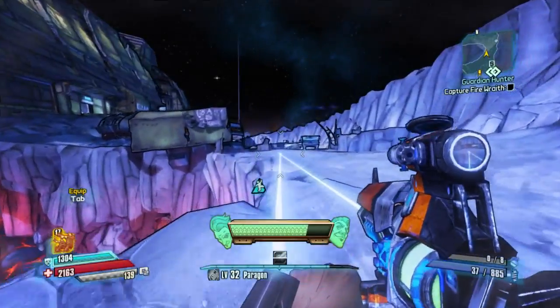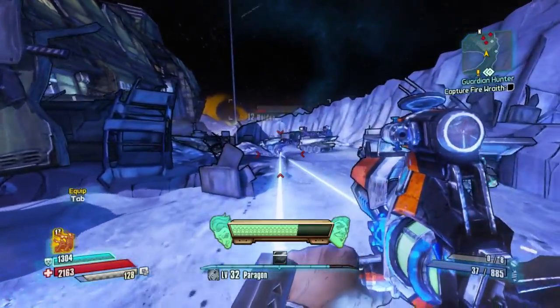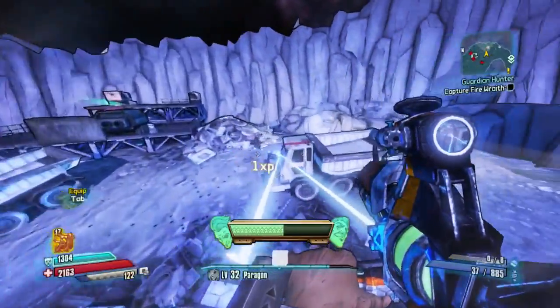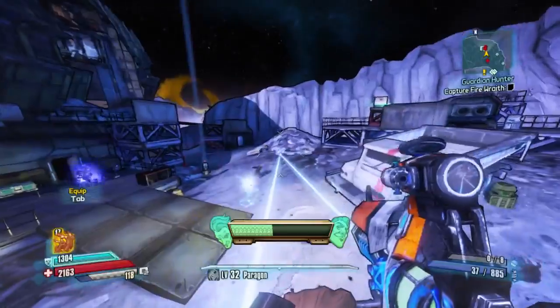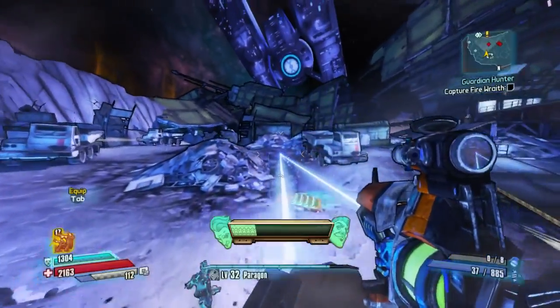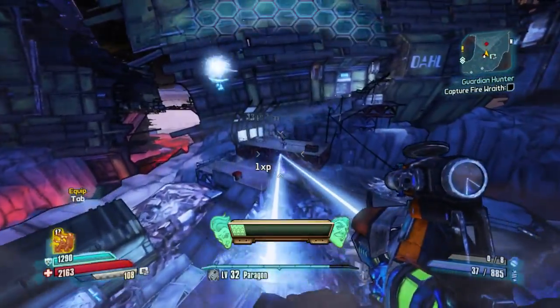Hey everybody, Baro here back inside Borderlands: The Pre-Sequel, and today I've got an interesting little video on how you can get infinite wrist laser. As you may not be aware, Handsome Jack has a skill called Merger which allows you to fire off his two wrist lasers for some pretty decent damage. These guys are level 13 so I'm kind of murdering them, but the laser is actually pretty strong.